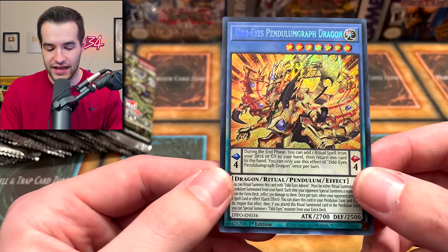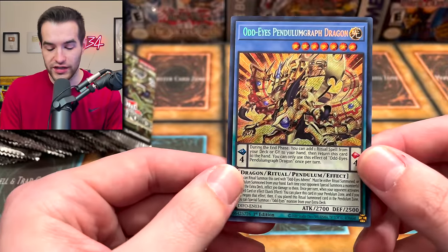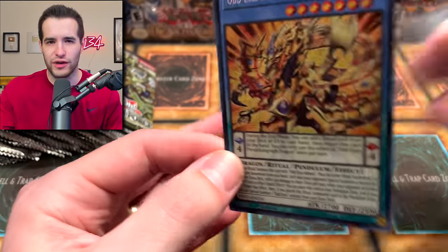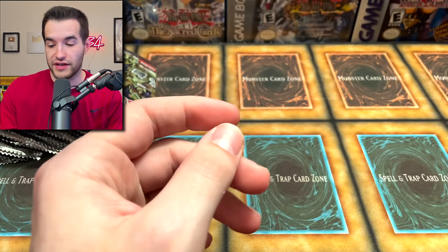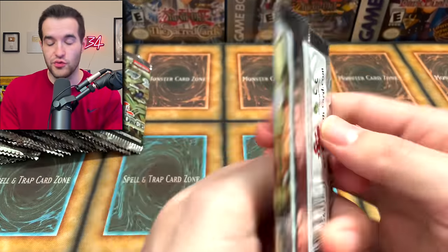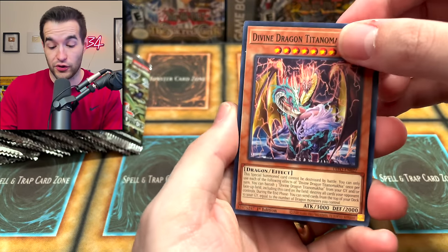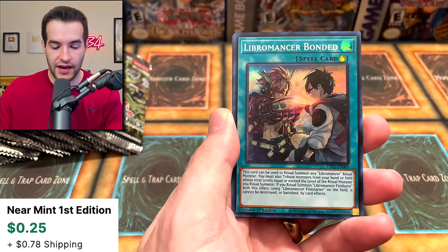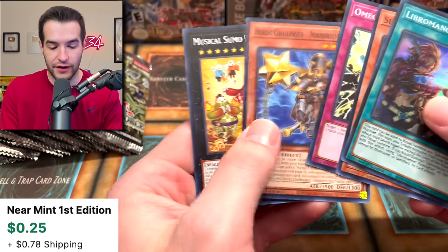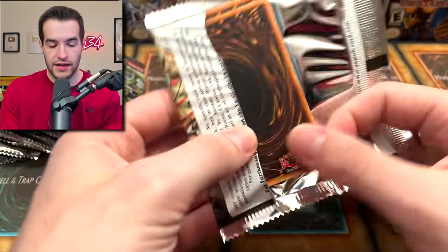Odd Eyes Pendulum Graph Dragon — let's go! Wait, is this a ritual? It's a ritual pendulum! I've never seen a ritual pendulum before. That's a pretty unique card. I don't see it on any top list so I don't think it's very good, but I might've seen zero ritual pendulums ever — this could be the first one. We got the second ultra right off the bat. We got Therion Duke, Ice Jade Curse, Predaplant, Libromancer Bonded, and the Musical Sumo.